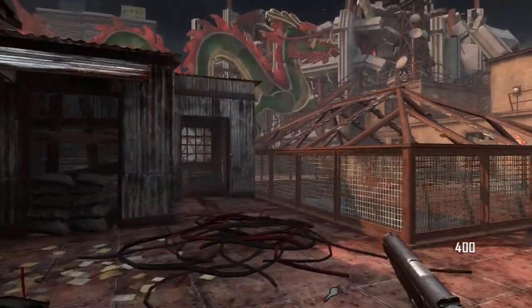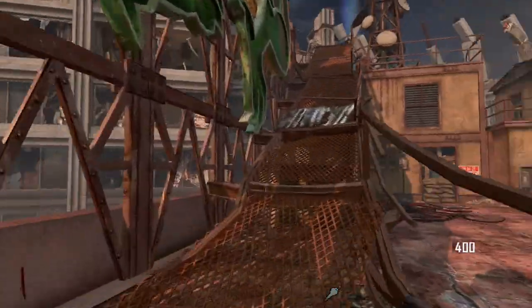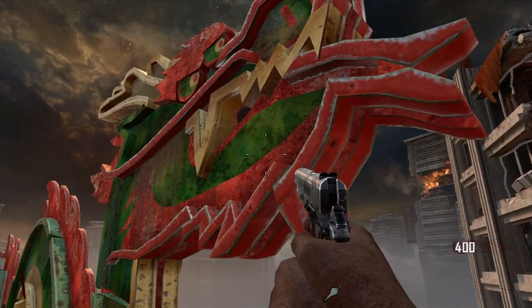Run through this little building, head up the ramp, and stare the big man in the face — and 10 game score is yours.